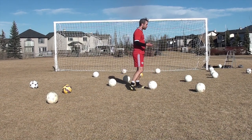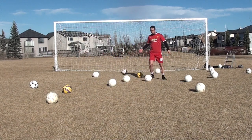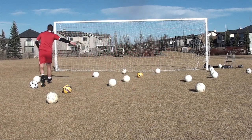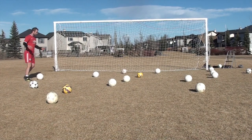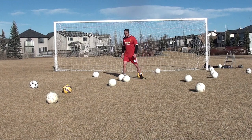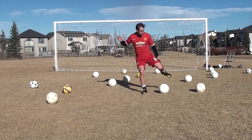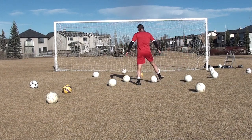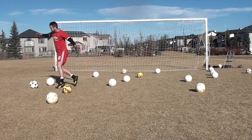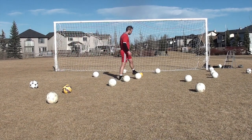For basic dribbling technique, think about little touches — keeping the ball nice and close in front of you. You don't want big heavy touches that get away from you and you're always chasing them all over the field. Think about those little touches keeping the ball close so you can manipulate it in different ways. Quick little touches, and then think about cuts — inside cuts, outside cuts — little changes of direction so you can keep the ball away from defenders and keep possession for your team.